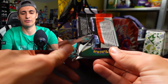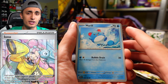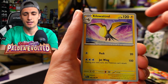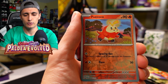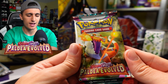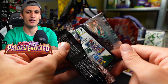First pack of Paldea Evolved. We're on the hunt for that full art Iono, along with that art rare Tyranitar. We got Mankey, Delibird, Super Rod, Heracross, Kilowattrel, Azumarill, Slowpoke with beautiful art, Fuecoco, and an Abomasnow holo rare. All the rares in Scarlet and Violet going forward are all holos, so no more non-holos.